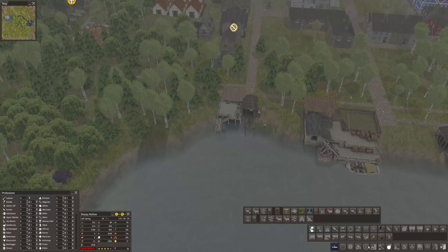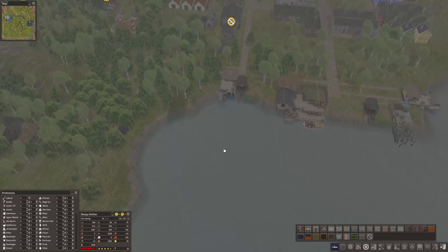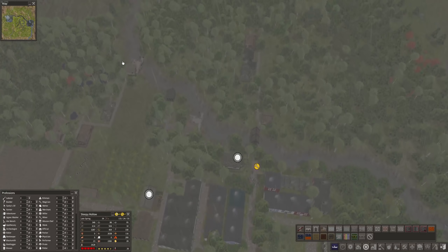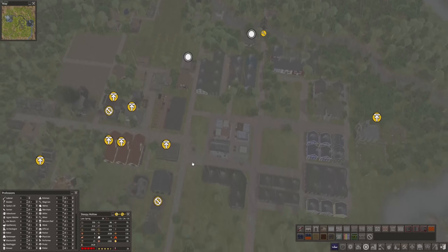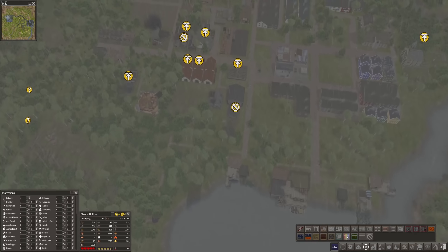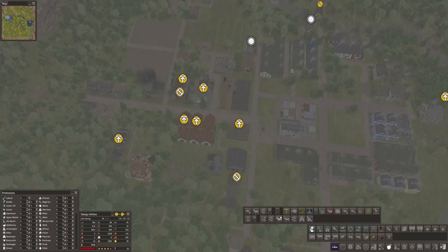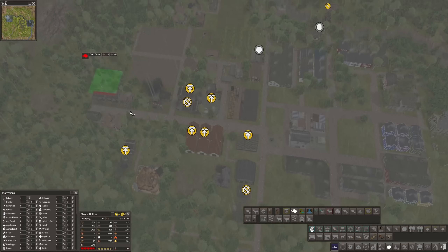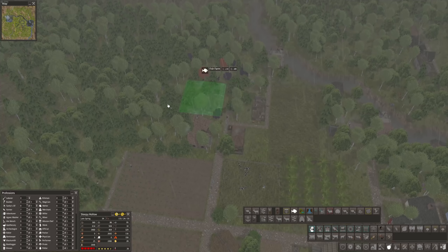Since food is going down so quickly, I need to keep up with food production. Let's build another fishery at the lake. Some of you have suggested this river isn't producing enough fish — I have my doubts, but we'll see. I'm going to implement another fishery here, and we also have the ability to build a fish farm. That makes a lot of sense right now — it's a rather small building so we can place it close to the other food production.